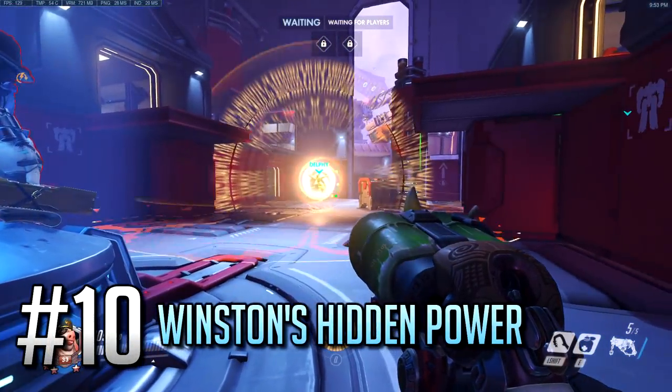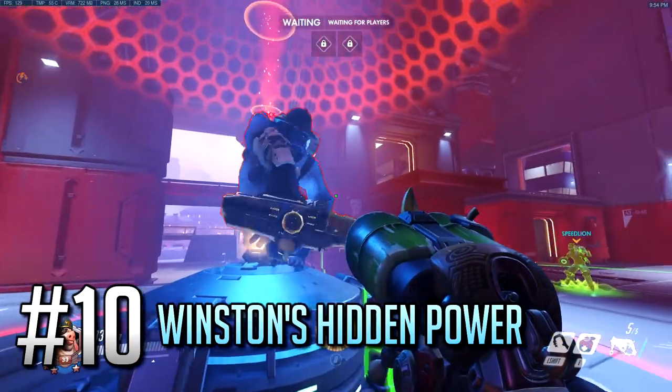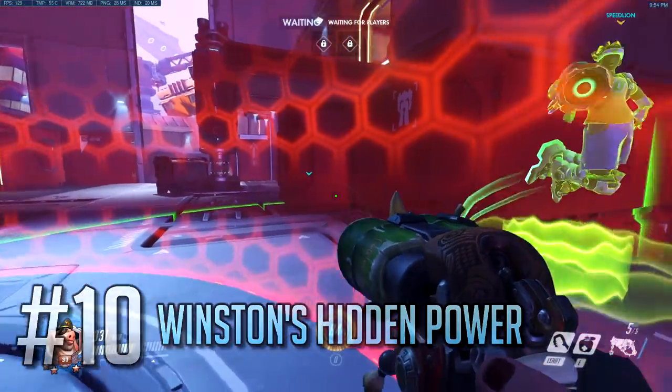Number 10: Winston's Barrier can block incoming healing from Zenyatta's Transcendence, and it also blocks Lucio's Boop. So please be mindful of his bubble if you want your supports to help you out.